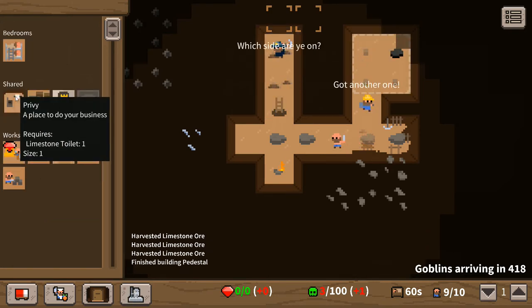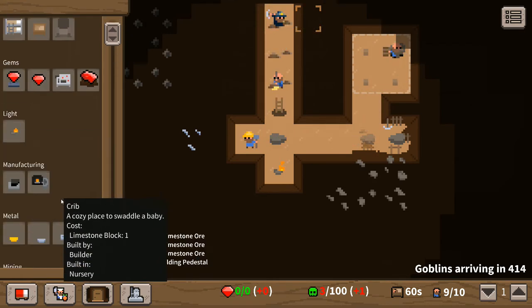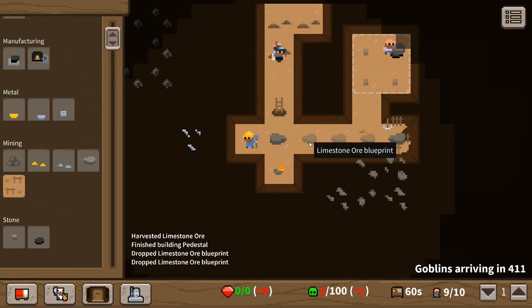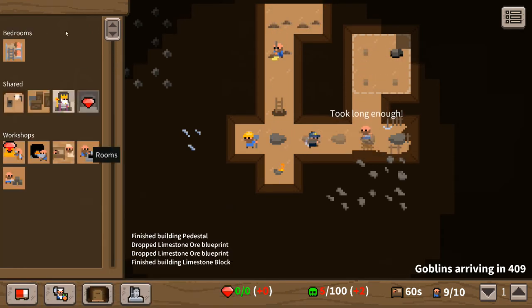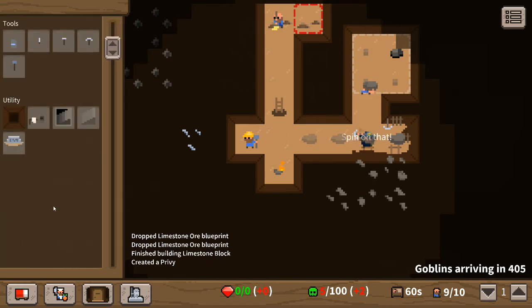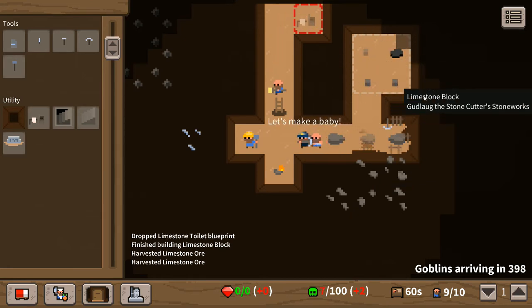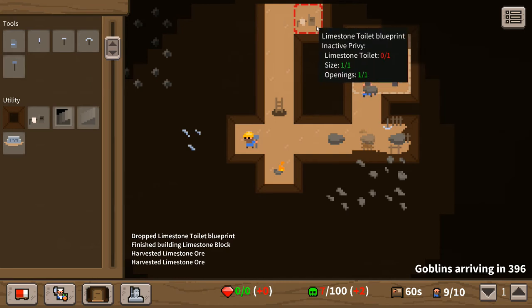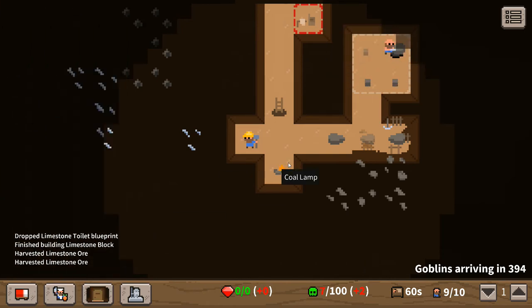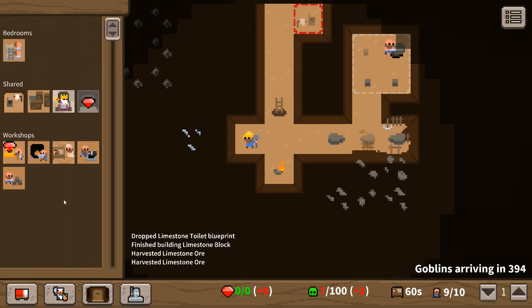It might feel like things are hurrying along pretty quickly, and that's because they are. You have to move extremely quickly in this game if you're going to survive the first couple of waves. We've got the bathroom area dug and we're going to furnish it with a toilet — that's going to take a limestone block to complete. We've got one, two limestone blocks out, so somebody should haul those over and get it built. I'm going to pause again to figure out the next room.